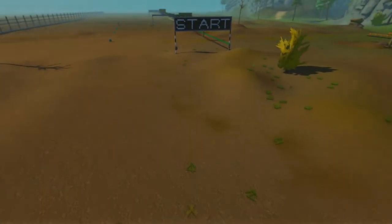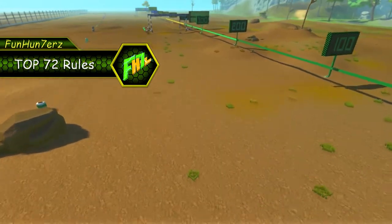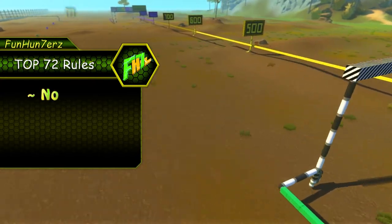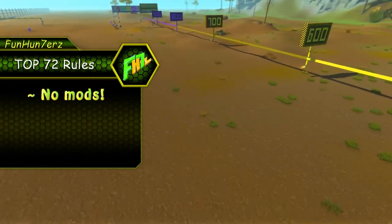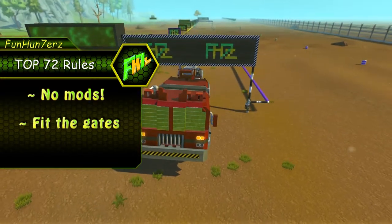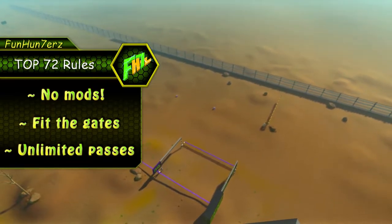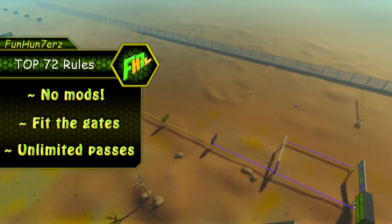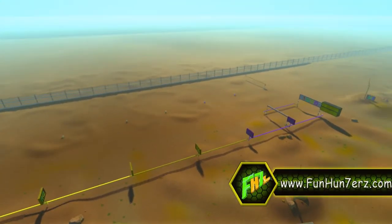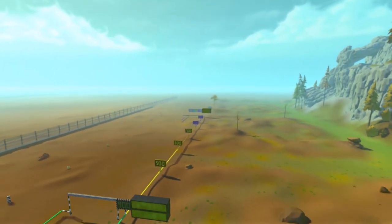Before starting with our list, let's talk about our rules. Each competition has ones, but today they are pretty simple. The creation should not use mods, meaning to be made only of vanilla parts. It has to fit our time measurement gates in size. Each creation does as many passes as needed for good and accurate time. Some were a nightmare to test, lasting long hours, while others were so fun and cool that we wanted to spend even more time with them.